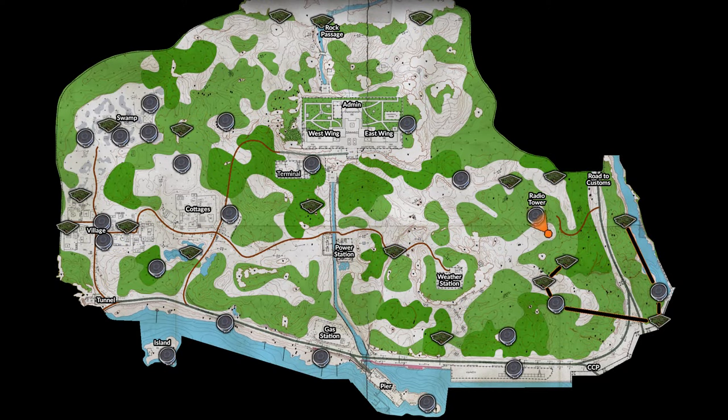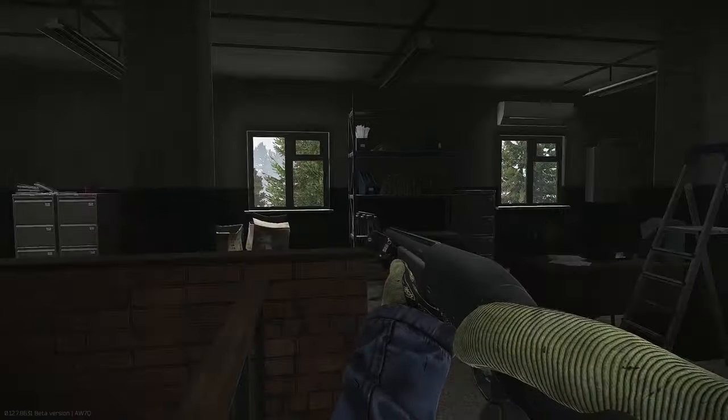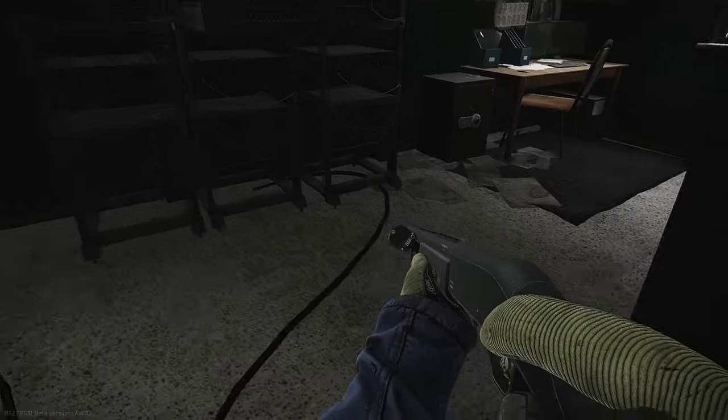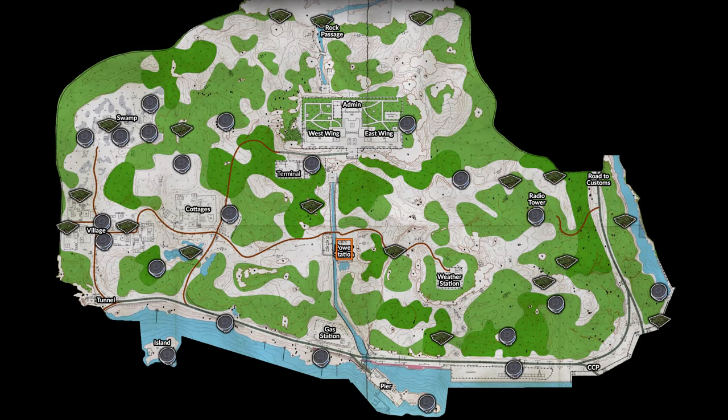From there we go for the radio towers stash cluster. If you have a small backpack and it's full, you may consider going into the weather station to check if any scav spawning there has a backpack upgrade. There is also a GPU spawn inside the building plus some meds spawns, but that's a risky place, so you have to decide if it's worth it. If you still didn't get a backpack upgrade, your last option is checking the power station.